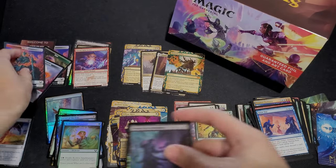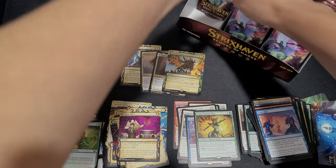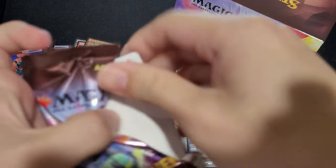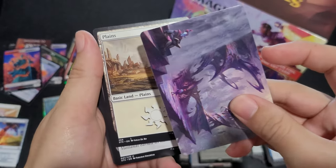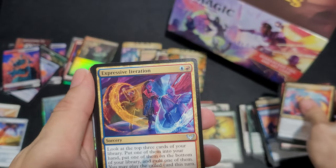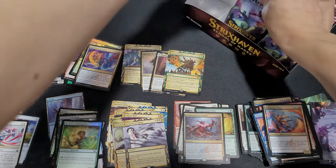Village Rite. Plumb the Forbidden. Whisper Duncan — I think this is actually one of those more expensive rares if you remember correctly. Environmental Science. Expressive Iteration again — nice. Culmination of Studies. Ten Drills of Agony. Putrefy. Jubilant Mascot from Battle Bonds. Okay, that was the first third.